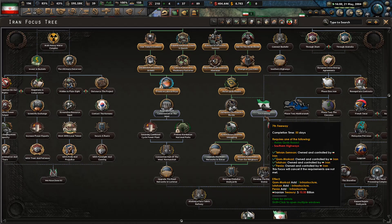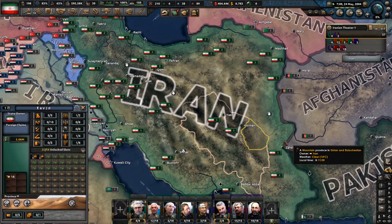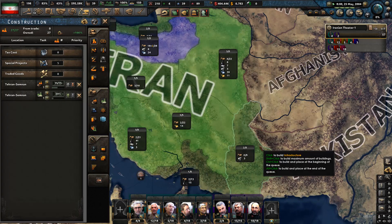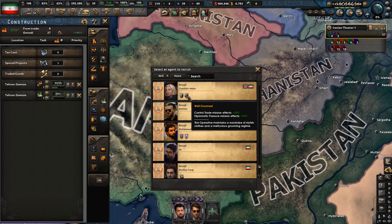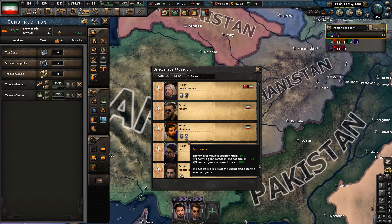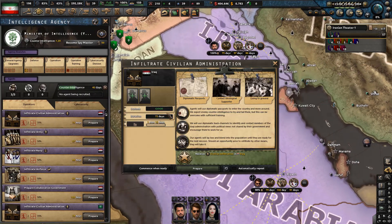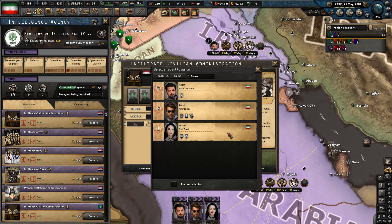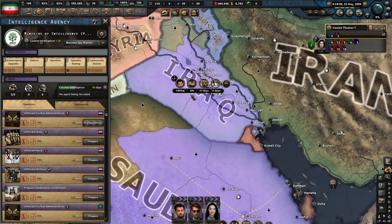Infrastructure in Sistan and Baluchistan — we've already upgraded it quite a few times; it's 2 out of 5, so not worth it. We have agents Omid Abasi and Goli Parasi. We'll pick Goli Parasi and try to infiltrate civilian administration. She's well-groomed with good infiltration effectiveness. Operation commencing — prepare. Let's see how well this goes.